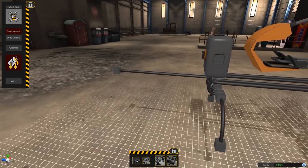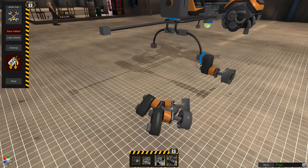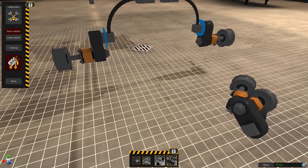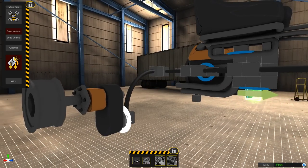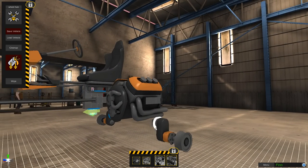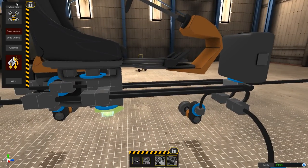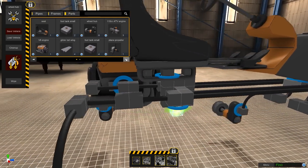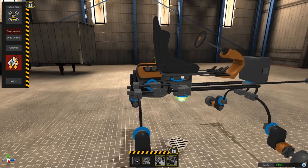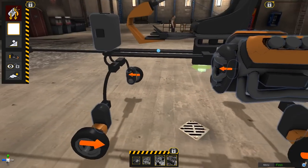We spin all the wheel hubs around so they're all oriented in the right direction. That should be everything we need for a simple vehicle. We could add wings and gliders too, but it's not necessary. We hit Bake to get everything ready for the next stage: the tuning area.